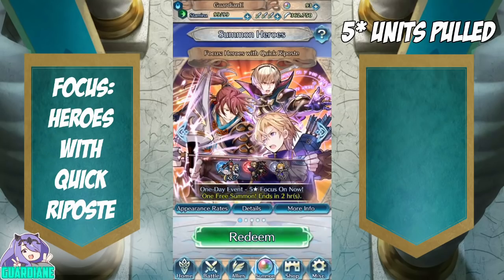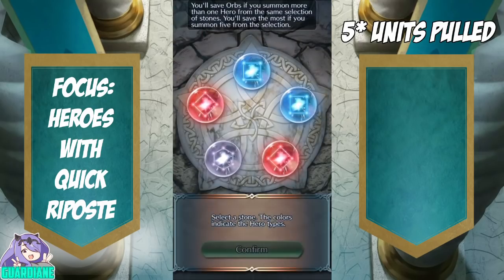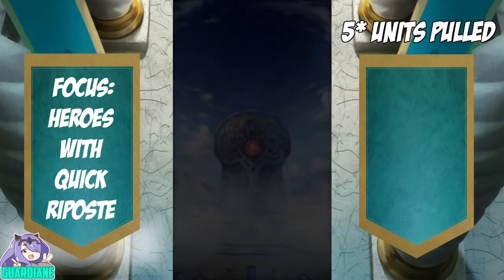Heroes with Quick Riposte — Quick Riposte is one of those skills that you can never get enough of, and unfortunately it's also five star locked, so this could yield us something pretty good. I don't have a Leo — I have yet to pull one since the beginning of the game. So if there's a red, wonderful — I'm going to pull this red, and hopefully it's going to be our first Leo.